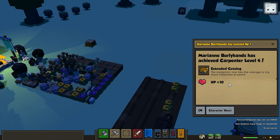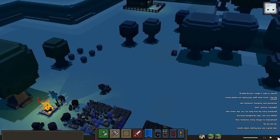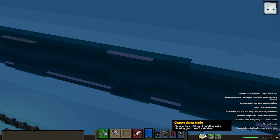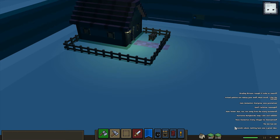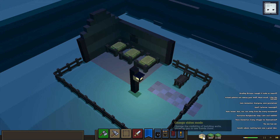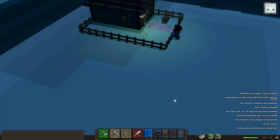We got to level four, extended catalog - that's really nice, speeds up the game a little bit. I wonder how today's daily update is gonna go - I think it's gonna go pretty good, I'm pretty confident in this one. We should maybe start to work on our next house. This one is basically almost done and we got some interior to change, but that'll come over time.